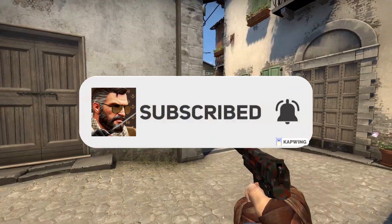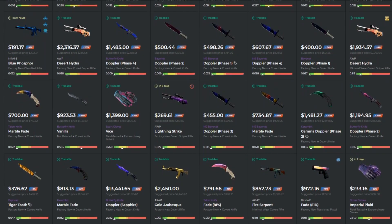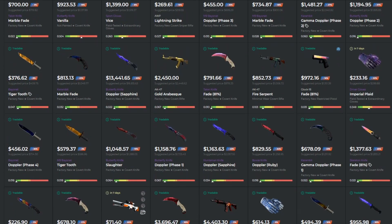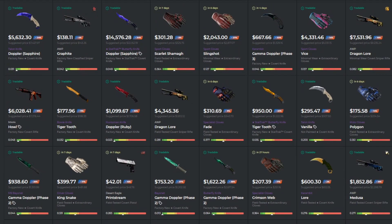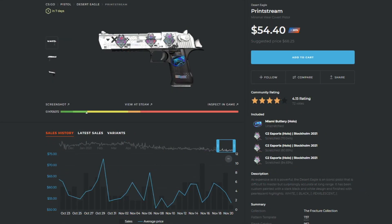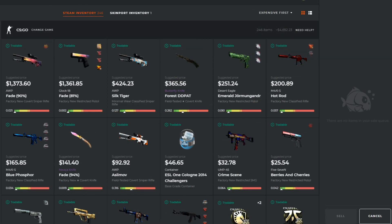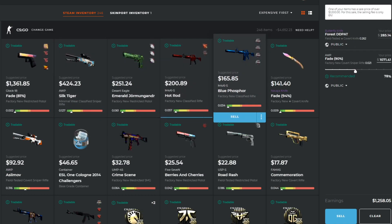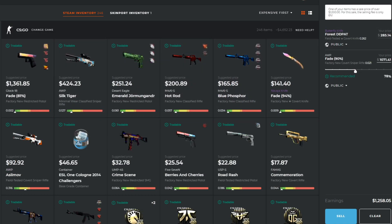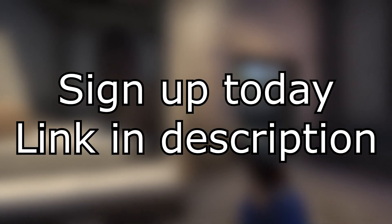Be sure to subscribe to the channel, and of course check out my sponsor, Skinport. Skinport is a CSGO marketplace where you can find some insane discounts and save a ton of money buying CSGO skins. For example, if you're looking for a new Deagle skin, the Print Stream is only going to cost you $54 on Skinport while it's $71 on the Steam market, so you're saving over 20%. You can also sell your skins for real money on Skinport — only a 6% selling fee on items over $1,000 and a 12% selling fee on items under $1,000. So please stop getting ripped off on the Steam market and sign up to Skinport today with that link in the description.